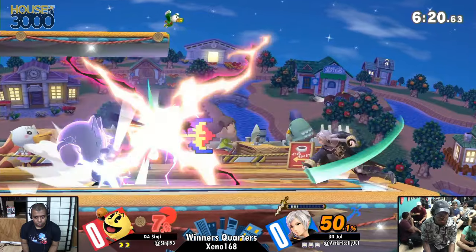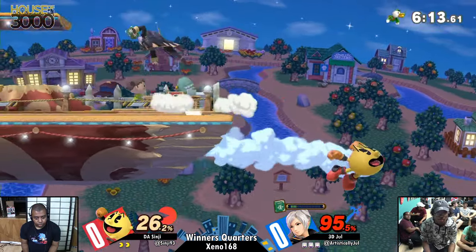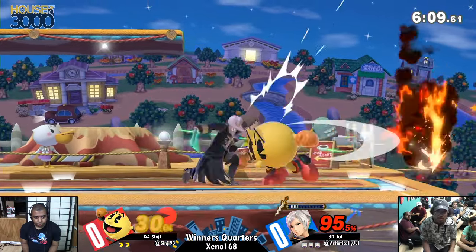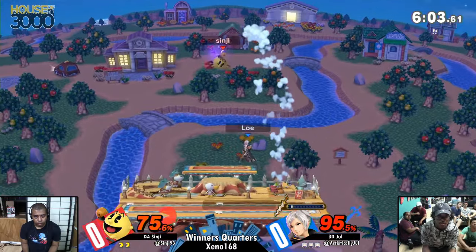Jewel has always been known as a very cerebral player, and what I mean is that his management of his situational awareness, coupled with how technical he is, really makes him a force to be reckoned with. So I really want to see how he navigates around Sinji's game plan. Sinji's like a puzzle, honestly. As a player, you have to solve the puzzle before you can fight Sinji.